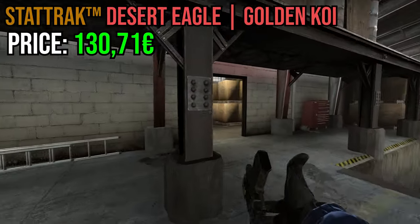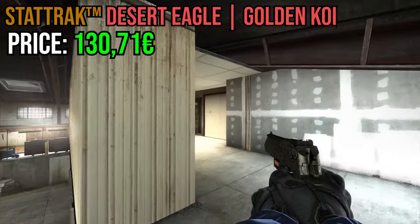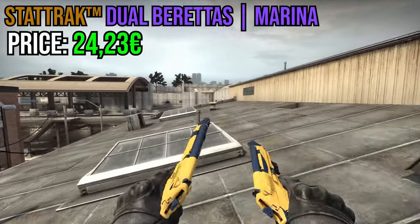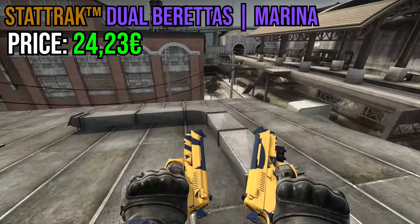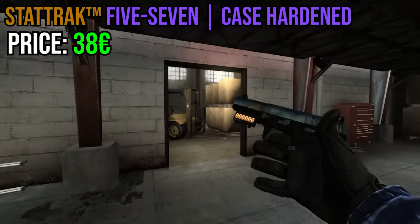Moving on, we have StatTrak Desert Eagle Golden Koi. You might be saying 'oh, but the Blaze!' — no, trust me, the Blaze was worthless back then and it didn't have the hype it has now, so Golden Koi was the big thing. Then we have StatTrak Dual Berettas Marina — probably the first interesting-looking Dual Berettas they released, and they actually have lots of different patterns, so to this day it's kind of an underrated skin. And then we have StatTrak Five-SeveN Case Hardened — pretty obvious pick.